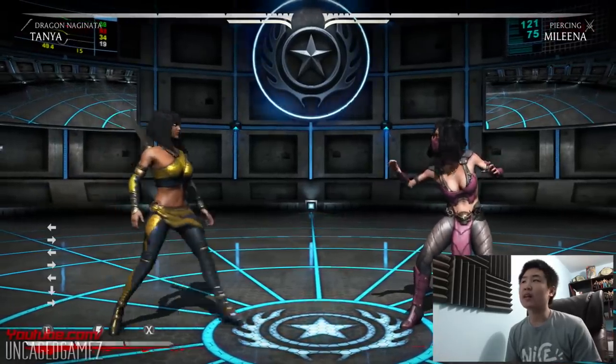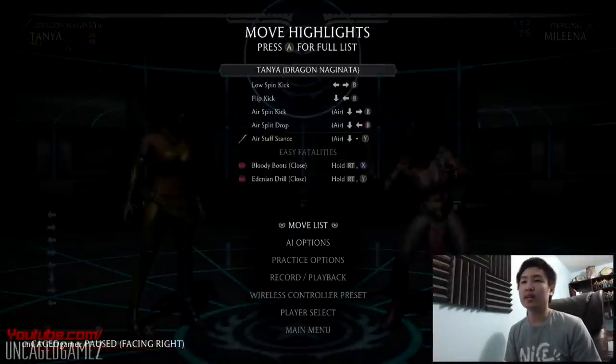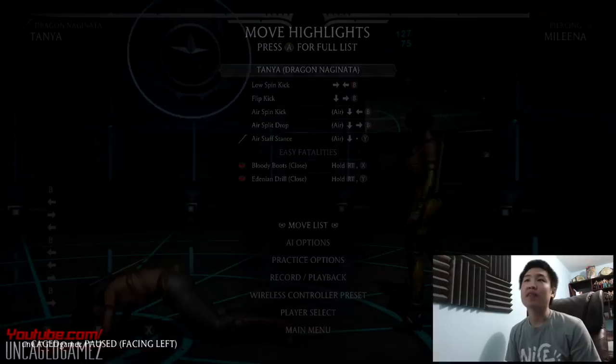Alright, so we are in training, practicing against Malina. We're going to take a look at our moves for the first time here. So we got Low Spin Kick — I like to call that a Cyclone Crusher. We got Flip Kick — I've been doing that a lot.